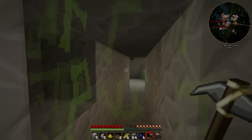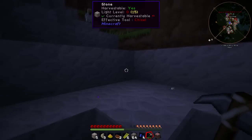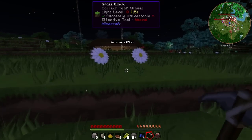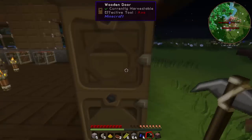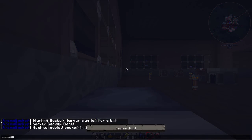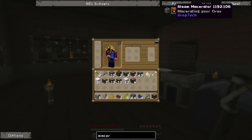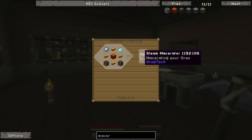I did a bit of research on Greg Tech because I haven't really played with it much. I found out that we're usually supposed to start with the Bronze Age of Machines, which is all made from bronze - that's why I got hooked up with the tin thing. In the NEI if you type in macerator, you'll see there is a steam macerator as part of the Bronze Age. The Bronze Age basically means you make your machines out of bronze: a steam macerator, steam extractor, and steam boiler.